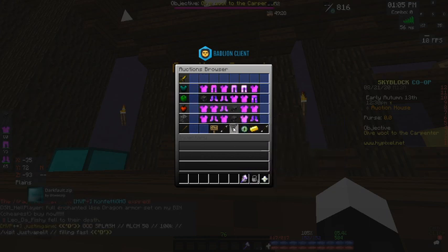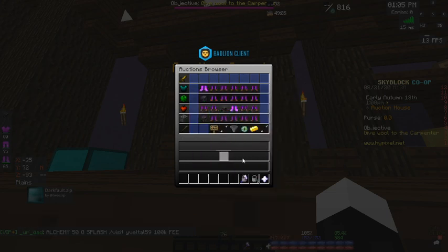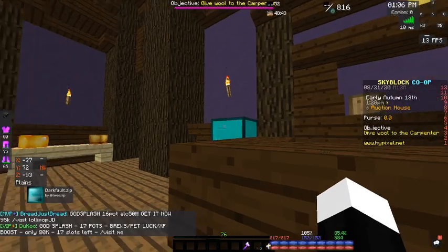You have unstable dragon armor here. From the stats, this armor is pretty decent - it gives quite a lot of crit chance, which means your weapons don't have to be on sharp, so you can put them on higher damage reforges such as epic. Prices are: double helmet 140k, chest 150k, unstable chest 190k, and legs under 80k - overall around 700k for a full set.